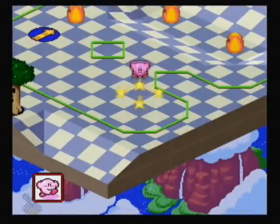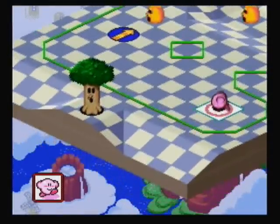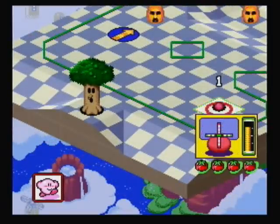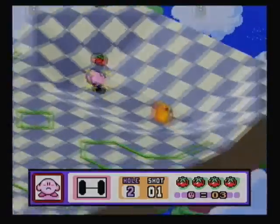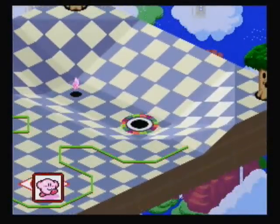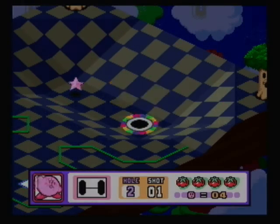Okay, so here's hole two. I'm pretty much going to do this in the same way I did the first time, but I don't really know what I did wrong the first time. For some reason I missed that first enemy when I really shouldn't have, but I got it this time. There's a hole-in-one in hole two. It's very important that you get this hole-in-one just because it's kind of easy to do, and it would actually help you get a good score in the long run, so definitely try to get this one.